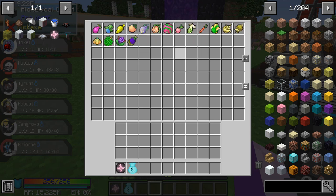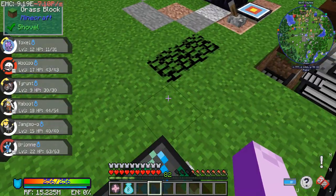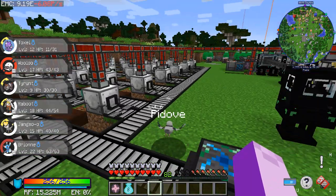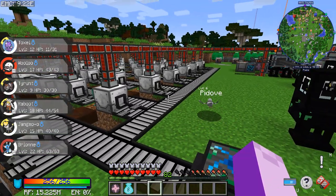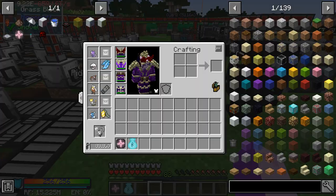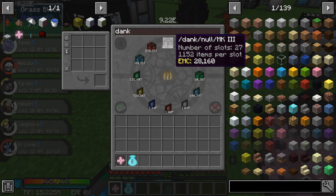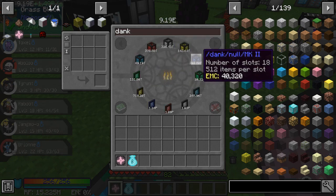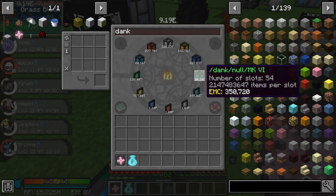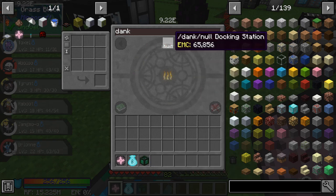None of these can grow, which is a problem. However, I thought of a solution — maybe when I went to all those Pokestops, that's where I got them, because Pokestops do give you berries. So we're going to pull out a Dank Null Mark... 6. We want the 6th one. Dank no docking station — I don't know what that means. So we're gonna take this.